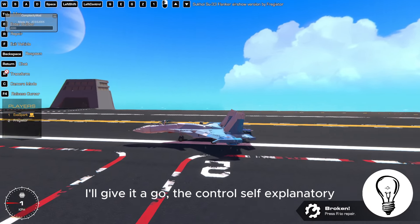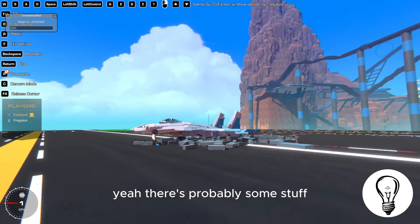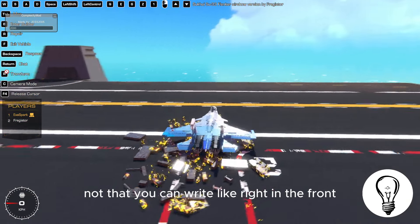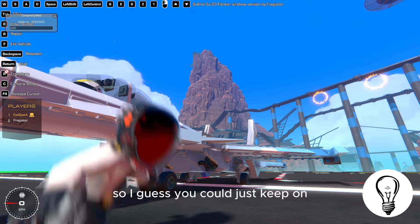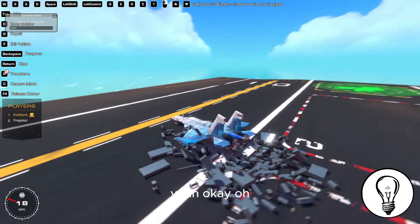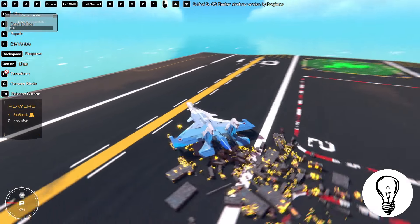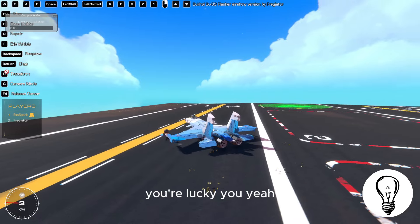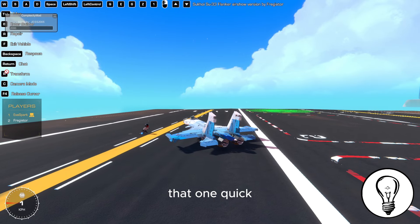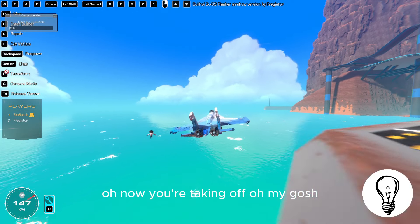Most of the controls are self-explanatory — just press W, A, S, D, Q, E. Now that you've repaired, there's probably some stuff not glitching right. You can see it a little in the front — just keep repairing until it's right and we'll cut to that. Okay, you're very lucky, that went quick. Space to take off — oh my god, you're taking off!